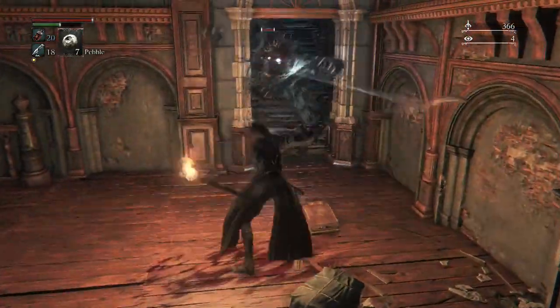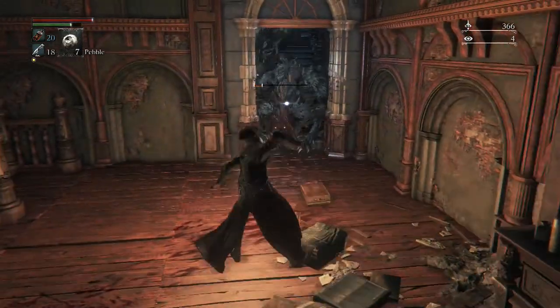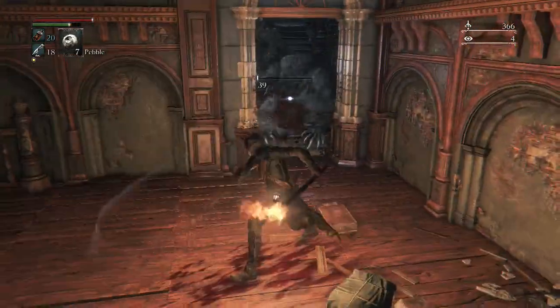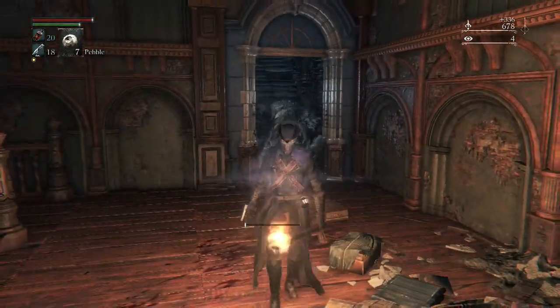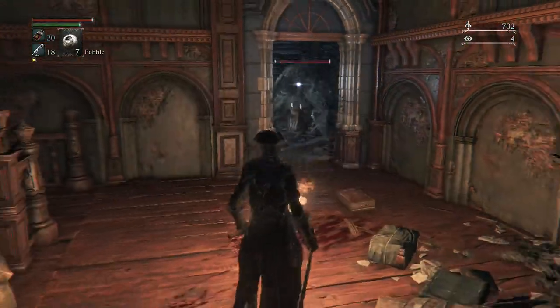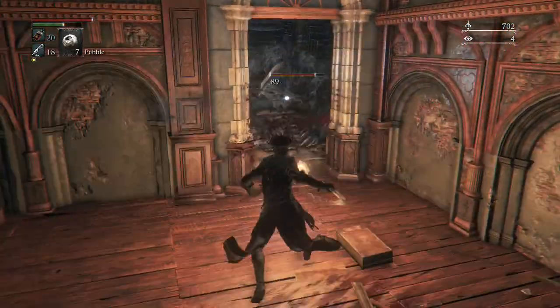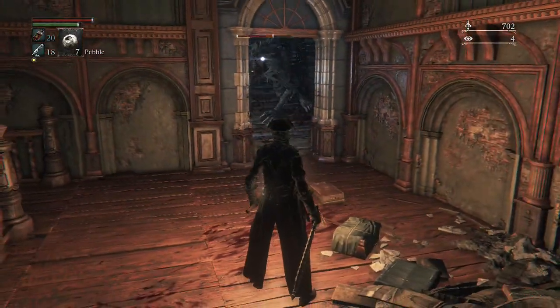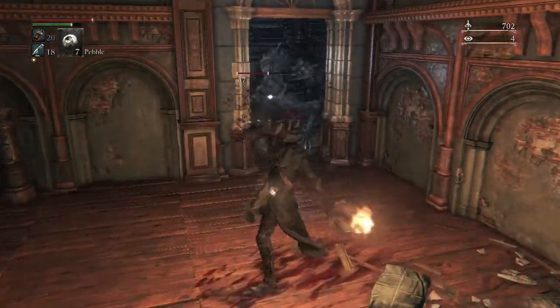They are tough bastards, so there's nothing wrong with hiding back here. Taking on both of them at the same time is a feat. The only bad thing is there is a glitch where they sometimes fall through the steps when you kill them, and the bodies disappear, so you don't get the items they drop.